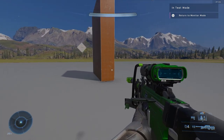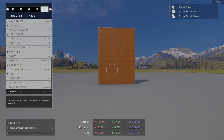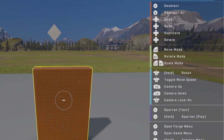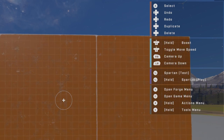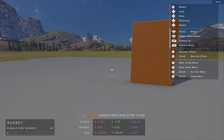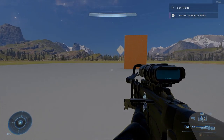That pretty much wraps up the basics tutorial. If you're new I'd highly recommend looking at the recruit control scheme — it's basically original Forge. Select is up top, duplicates work, delete is down on the d-pad. So if you want a more classic Forge experience, you're welcome to use recruit.